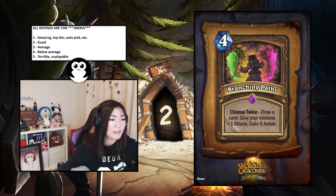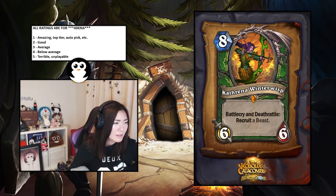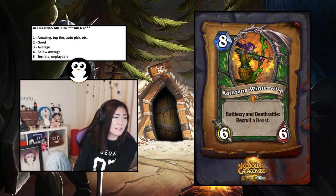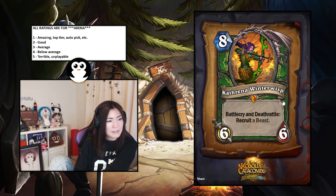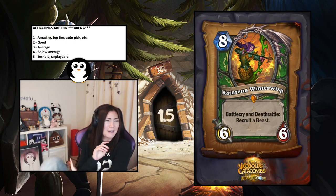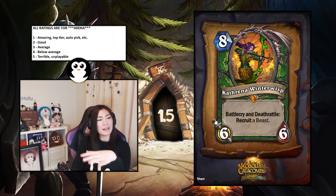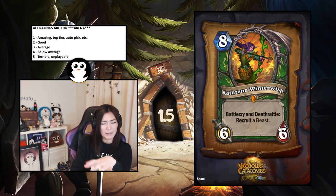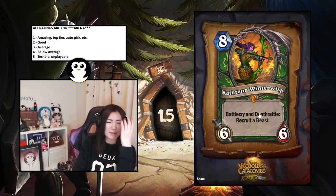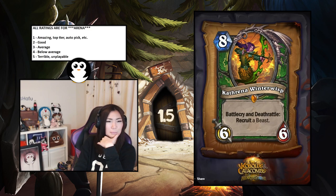Kathrena Winterwisp — battlecry and deathrattle: recruit a Beast. It's pretty insane because it's already a six-six, so as long as you're getting a two-drop or better it's already worth it for the stats alone plus the deathrattle. I'd say it's a two — solid. The upside is even more insane. Actually, maybe it's a 1.5. Even on the low end of drawing a two-drop into a two-drop for the deathrattle it'll be insane. I'll put it at 1.5.